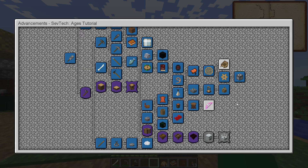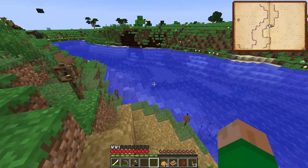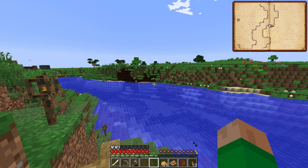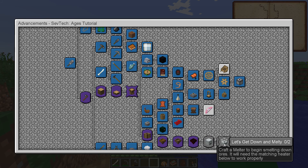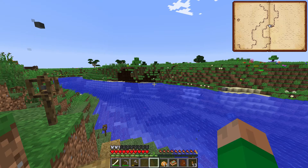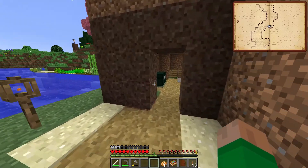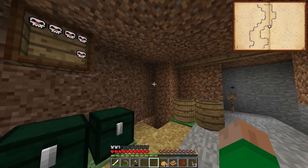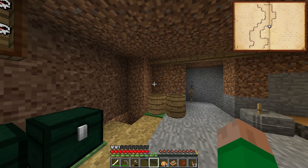Before we dive into that I do want to point out a couple things. The first was that I did some research on what we were going to need for the heater and melter parts, and one of the things we needed was another flame grilled whopper which meant we needed more shadow gems — which we have. I went over and killed a bunch of shadows and compressed some of the fragments and shards we had, and got a shadow gem out of the deal.